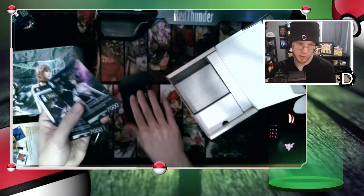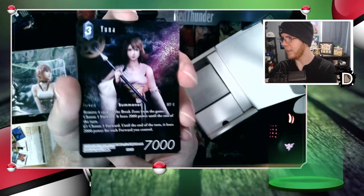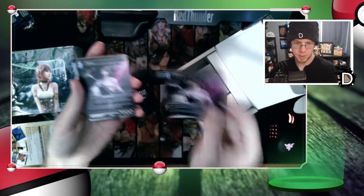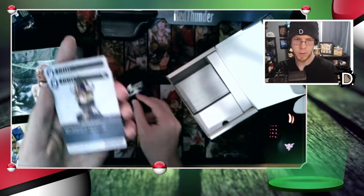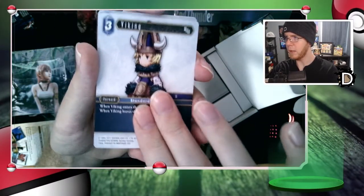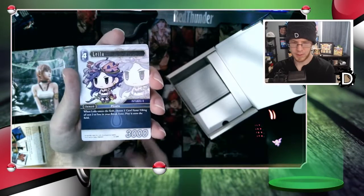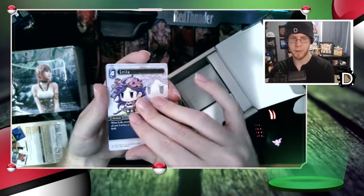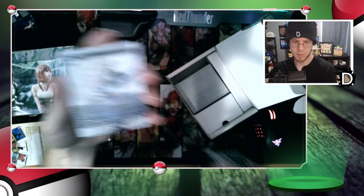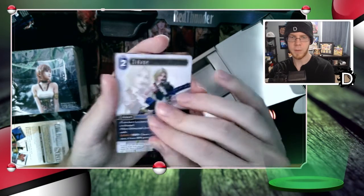It says 10,000 damage — he just blows people up, as Bahamut does. Oh look at that gloss, look at that glisten, look at that shine! We got Yuna — going into blue deck — a normal version. Got Viking, Viking. Leila from Final Fantasy 2 I believe. Look at how many cards we still have, this is wild. Zidane — somebody in my Discord really likes Zidane.